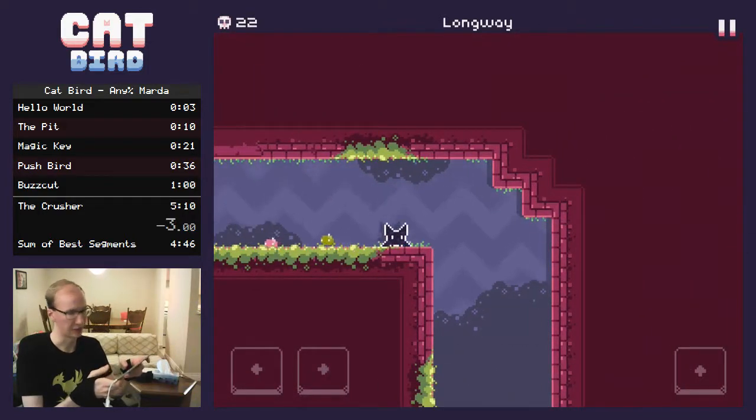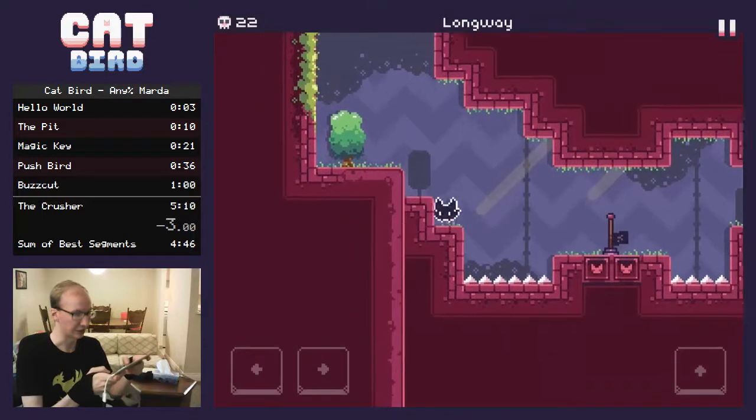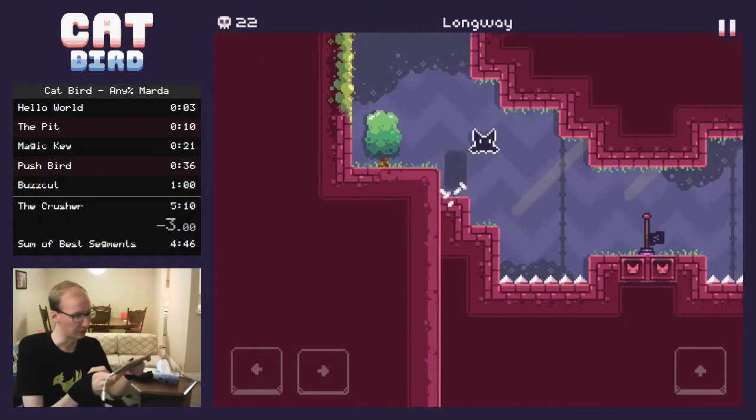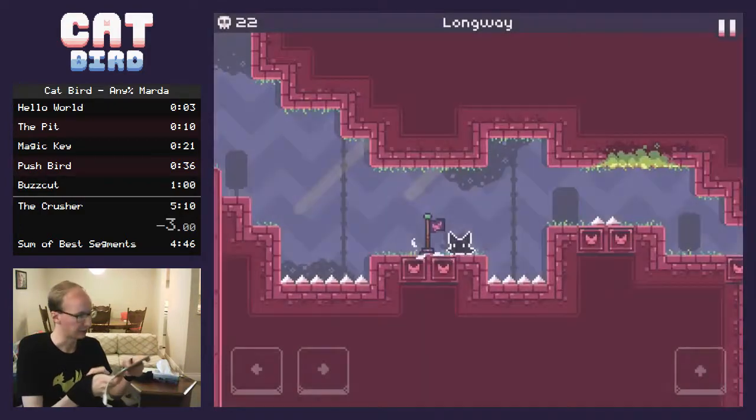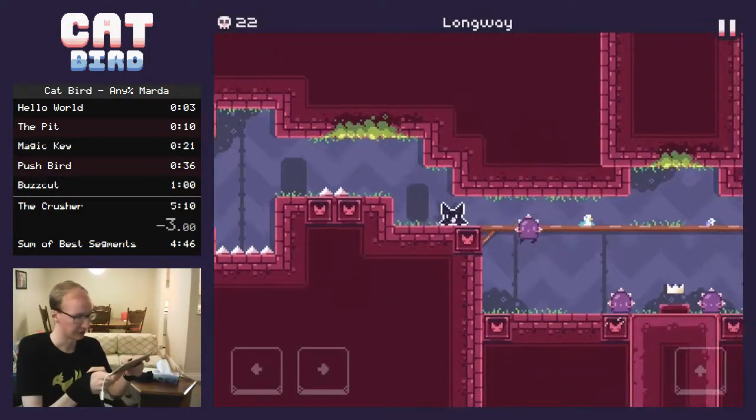Now here you just want to run off the edge — it's basically impossible to die. Just hold right and don't flutter and you're fine. You can even land here and jump and you're totally fine. It's not your checkpoint.